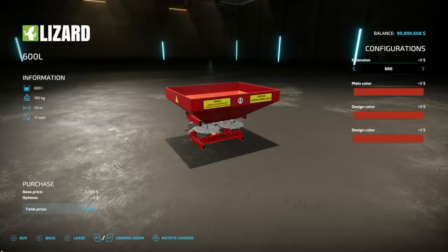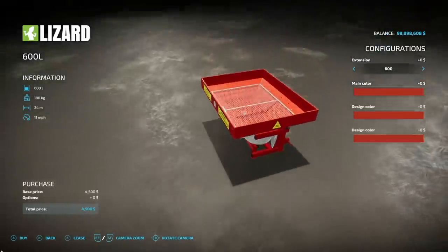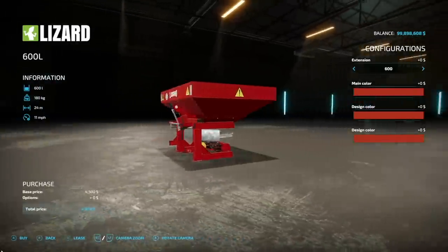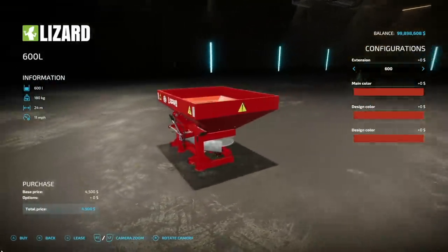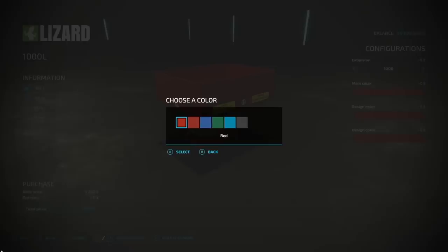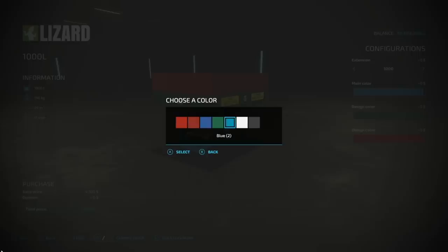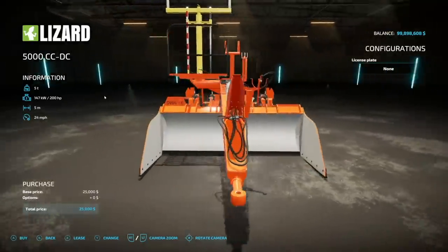A few days ago the JM Pool fertilizer spreader released for PC and Mac — well here's the console version: the Lizard 600L. It handles solid fertilizer and lime, only 3 slots on consoles. 180 kilograms, 24 meter spread at 11 miles per hour. Holds 600, 800, or 1000 liters. Multiple color options for the frame, design color, and top.